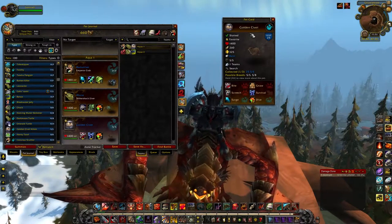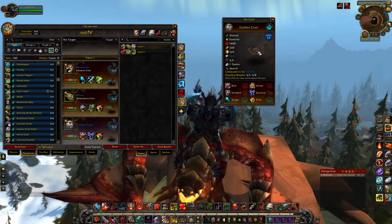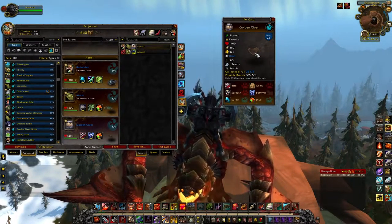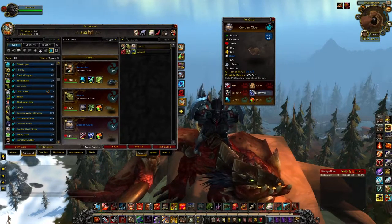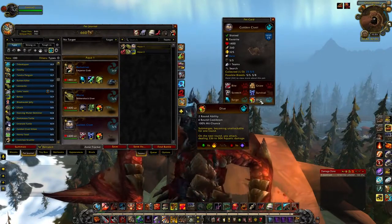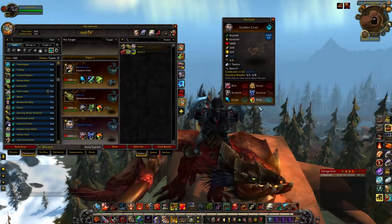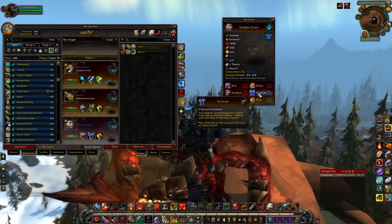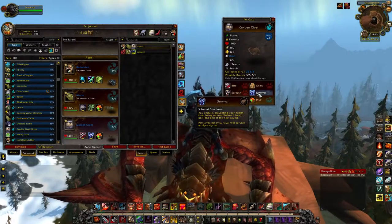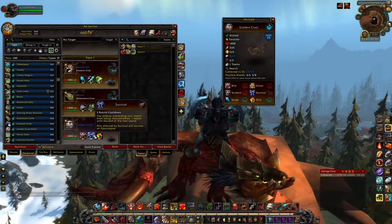Now this here is the Golden Civet — found in the Vale of Eternal Blossoms, they're otter pets. When I did my best pets of Pandaria I didn't even mention this guy, but recently I found he can do really well in PvP. There are a lot of elementals in the current meta, and he's got Dive — a really hard-hitting aquatic type move — but he also has Survival and Bite.